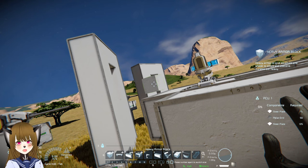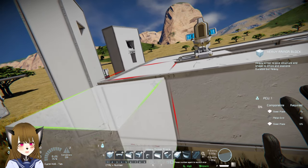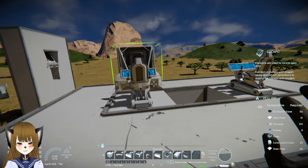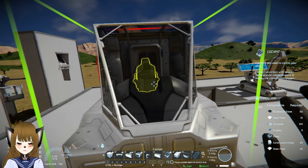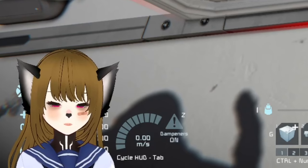So by understanding those pros and cons, you guys can see how this is all very situational depending on what kind of build you have and what kind of situation you expect to get into. So let's say you have a very tight space constraint on your ship and you don't have any room for extra control seats — in that situation, using a cockpit can be beneficial.